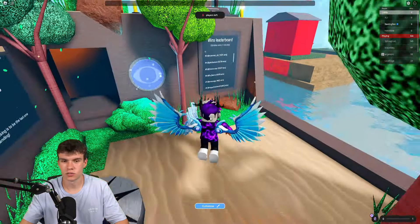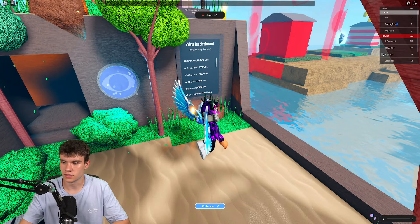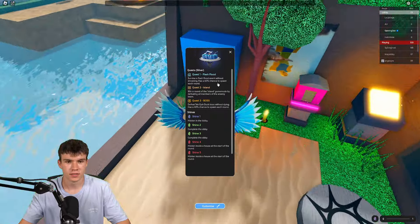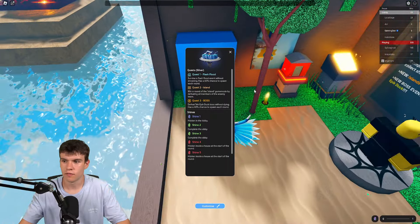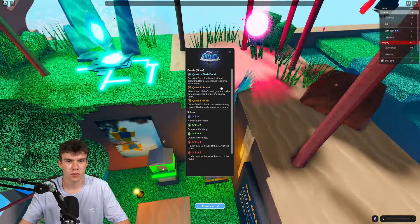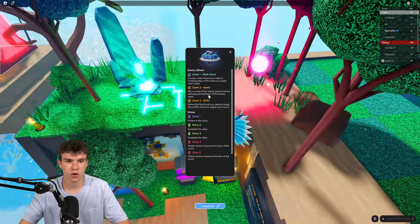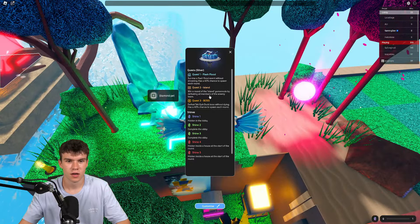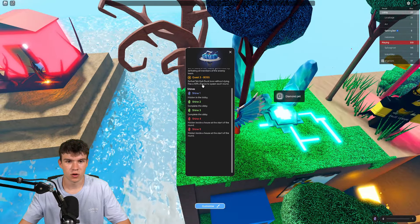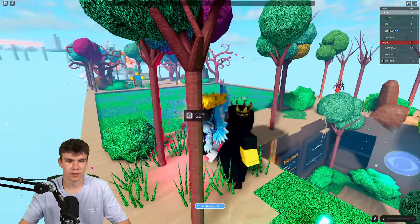I'm going to be showing you this right now. If we click on this little button to the right: quests. Quest one - Flash Flood: survive a flash flood without drowning, has a six percent chance to spawn each round. Quest two - Island: win a round of island game mode by defeating all members of the enemy team. Quest three - Boss: defeat the epic duck without dying.